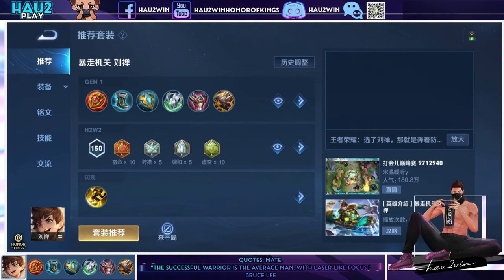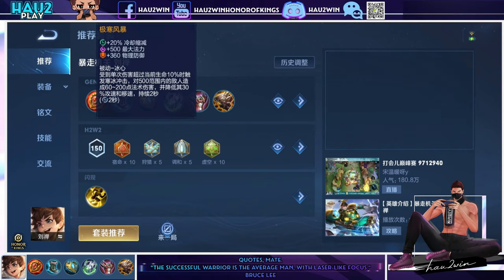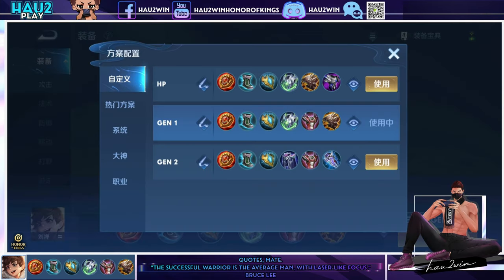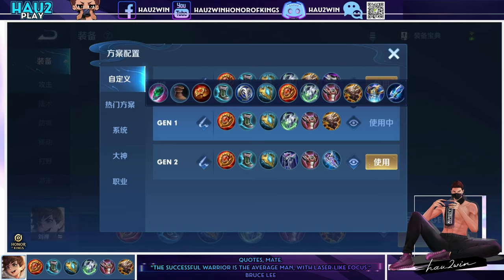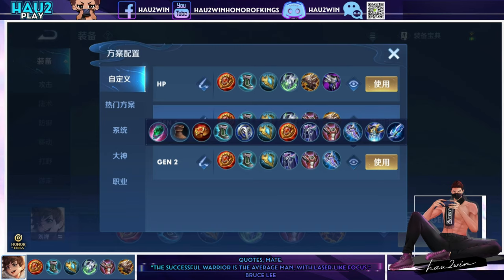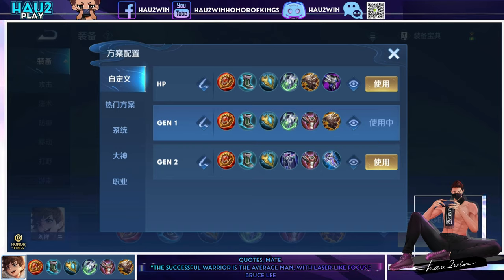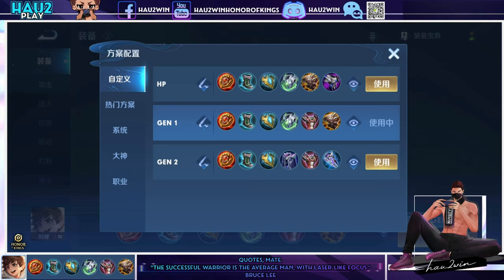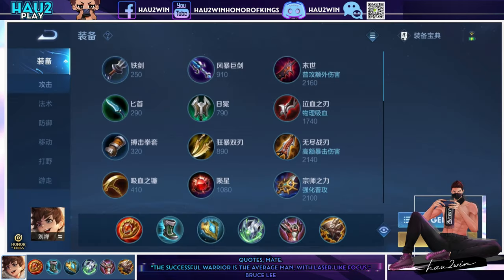Liu Shan's item build: your core first three are Polar Shadow support item, Resistance Boots, and Frost Storm. Usually 75% of your games should end after building these three. After that, build magic resist, because around 10 to 15 minutes is when team fights start and magic damage starts to hurt. Then armor, as ADCs come online near the endgame. The last item depends on what you need — more armor, a general purpose shield, or more HP to cover more damage.